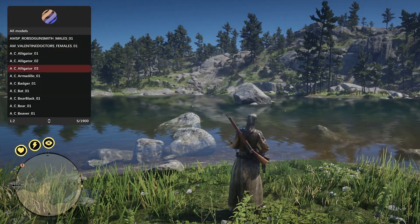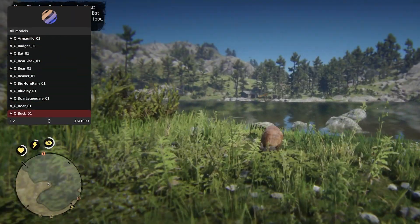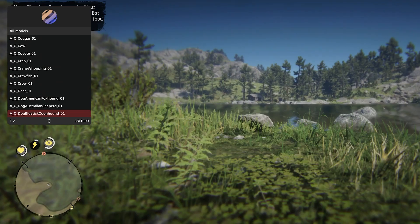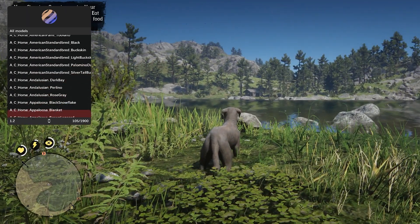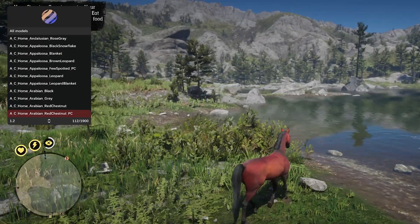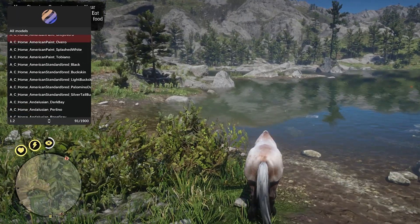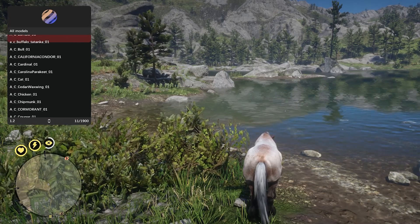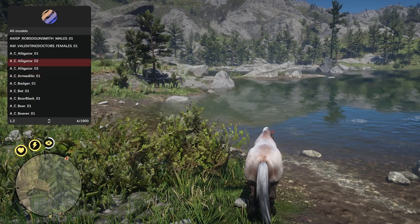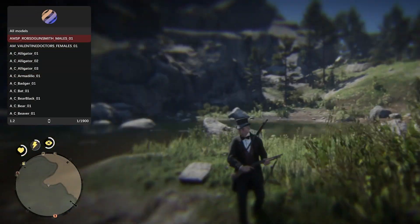Continuing on, you have your model changer here. Scrolling down to all characters, you can be an armadillo, a buck, a cougar, a dog. You can even be an Arabian red chestnut horse. Scrolling back up, you can switch the category over to humans and males.